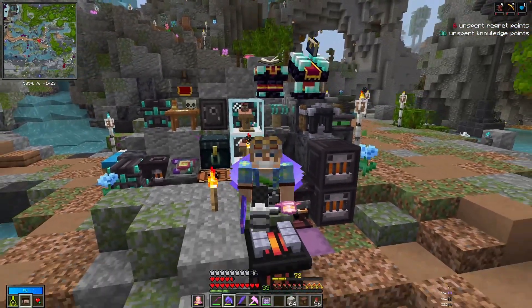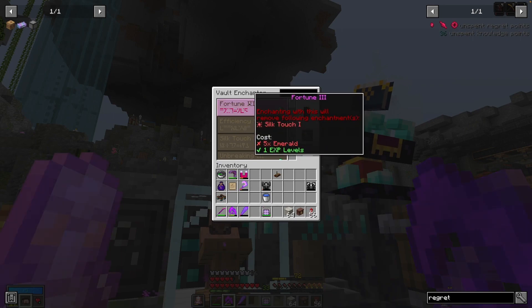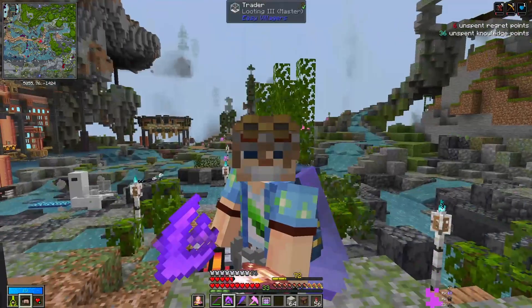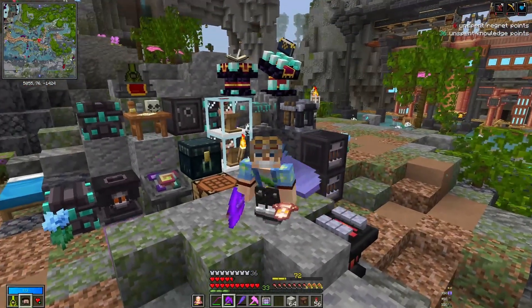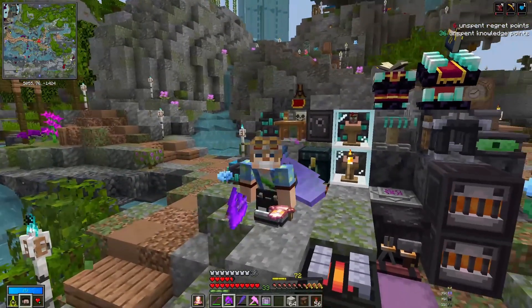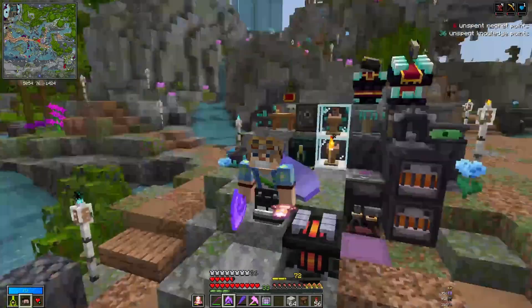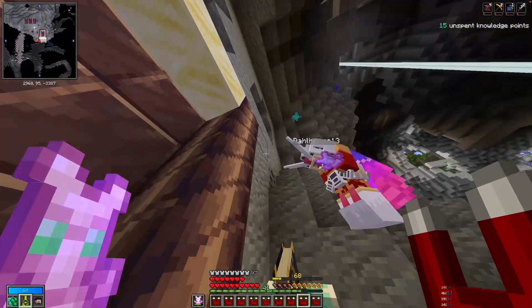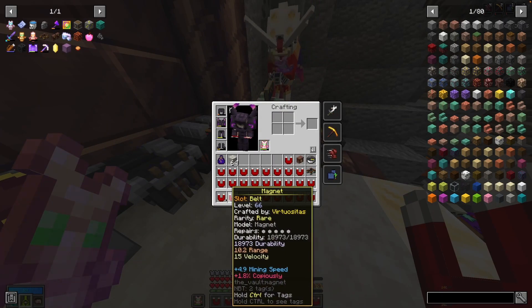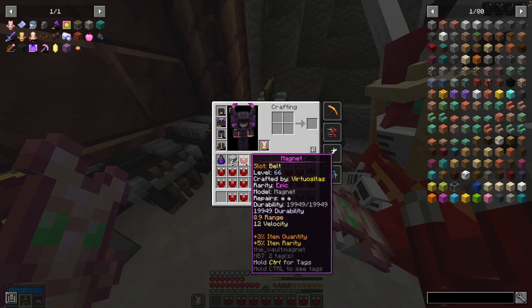Magnets got better in Update 9 — they added a suffix or prefix so you get an extra effect, and the durability is at least double baseline. I used the identification station with a shulker of magnets I'd been waiting to roll. There's one epic, and like four rares already — another rare, another rare, no omega. We get to make more! The identification station is pretty good even if I'm not totally sold on it yet.